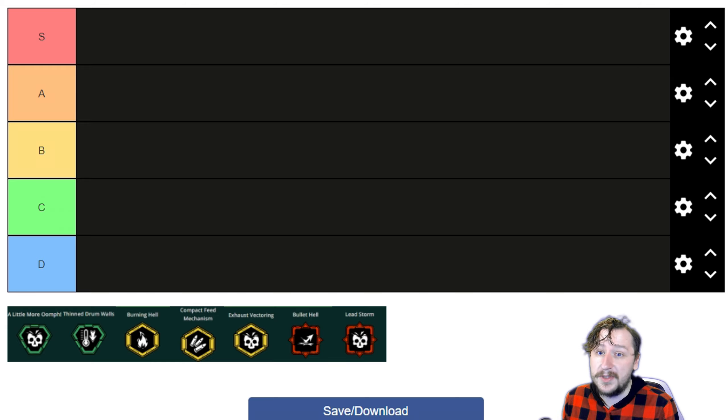This is going over the overclocks for the minigun, because I have got all the overclocks for the minigun and have tested them out — some of them much more than others — but I have a rough estimation as to where I'd put each of these. We're going to be using S to D tier: D being they need some work, C being okay, B being good, A being great, and S being fantastic or overpowered. We'll start with the clean overclocks, go through the balanced ones, and then go to the unstable overclocks.